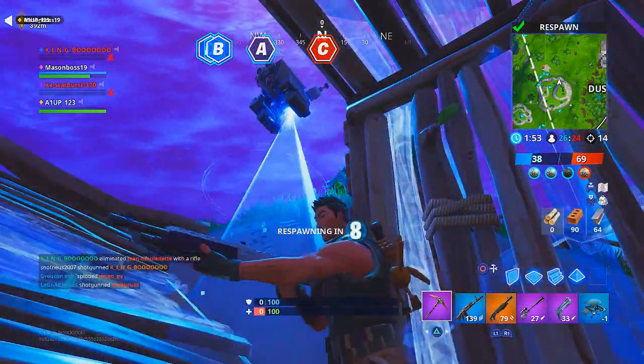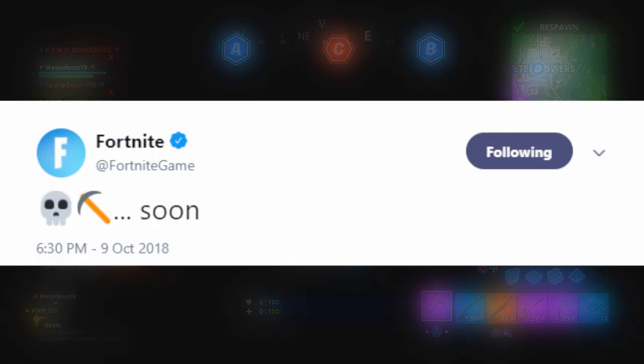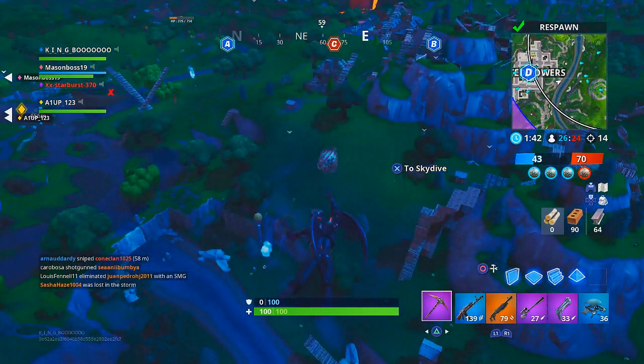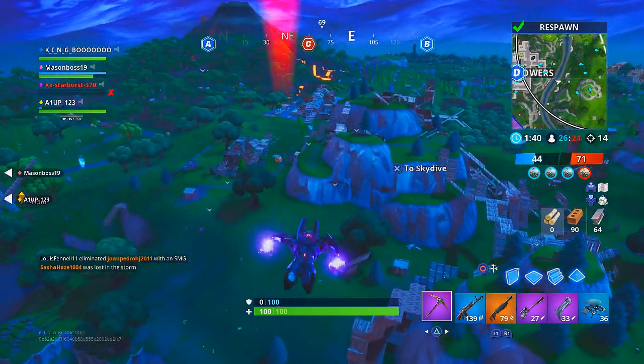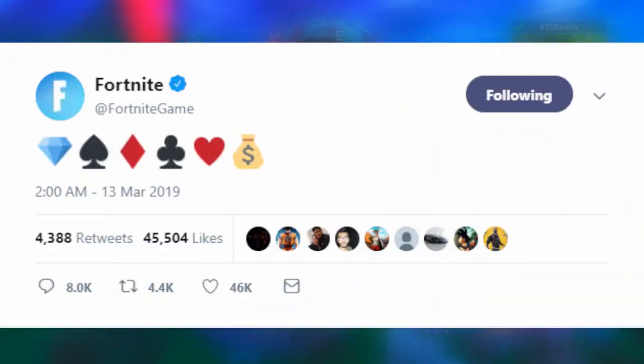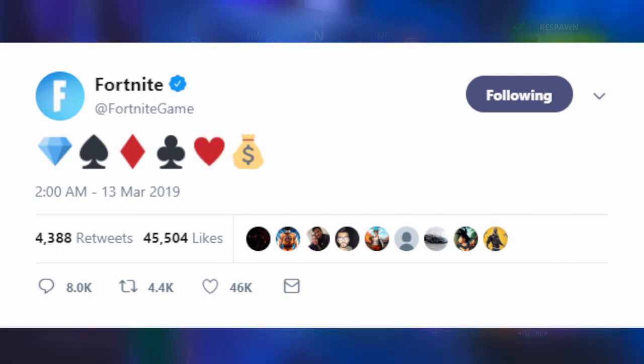Fortnite has been teasing things subtly on their Twitter through emojis — similar to how they hinted at the Skull Trooper return with a skull symbol around Fortnite Nightmares in October. They've done the same with diamond emojis and card symbol emojis — hearts, diamonds, clubs, and spades — and added a money bag at the end to basically solidify that it's based around burglaries and a getaway, confirming this High Stakes event is coming back.